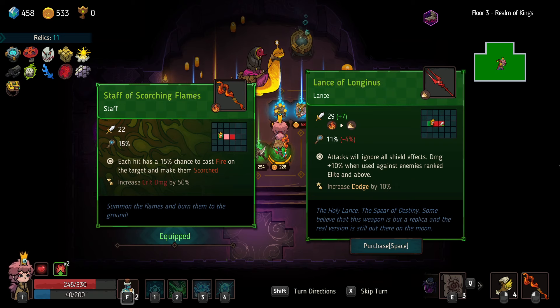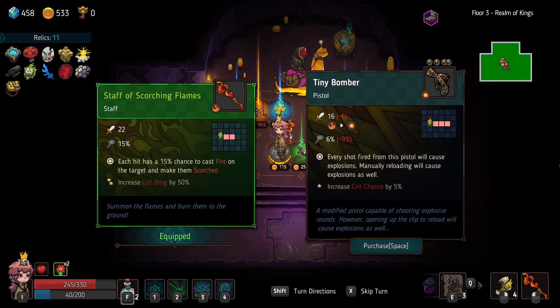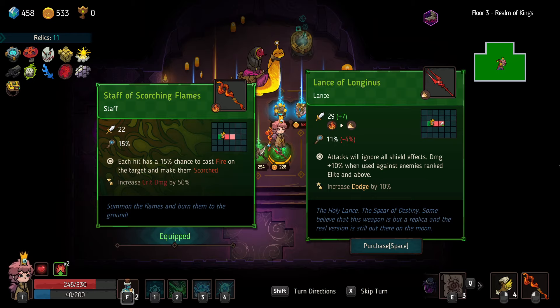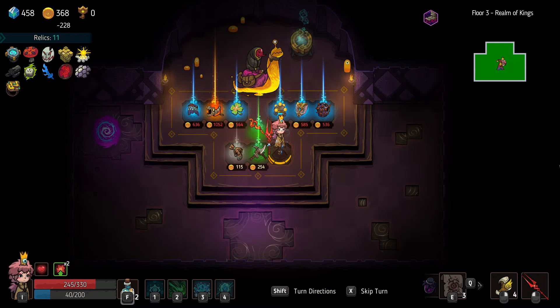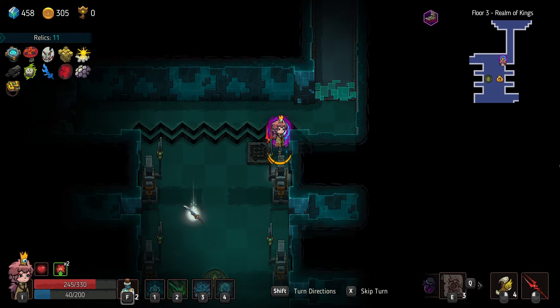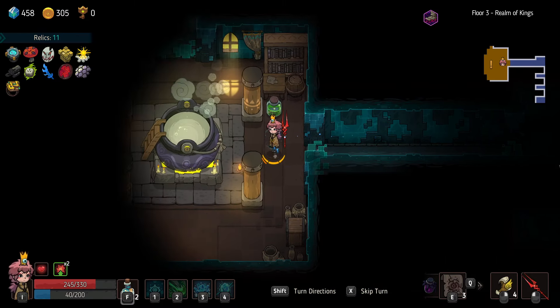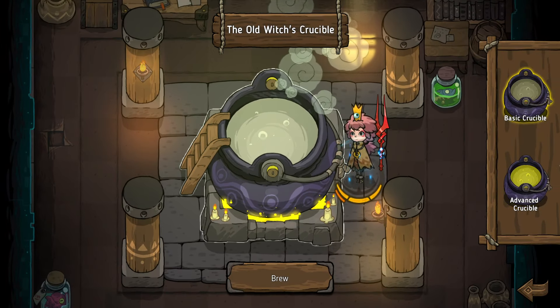Attacks will ignore all shields — damage for 10% using enemies against rank. Oh, that's actually really good — I like that. Daggers right up close and personal — each attack applies one stack of physical defense minus five. That's okay. Lance does more damage and ignores shields — I like it. Maybe we'll even come back for the relics if we have enough gold later. The relics are pretty expensive — unless we get an event that gives us gold, I think that's pretty unlikely.